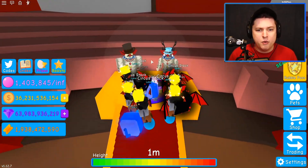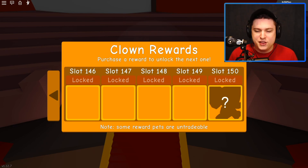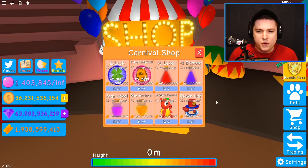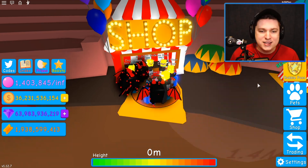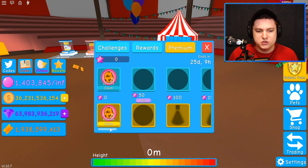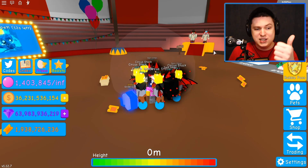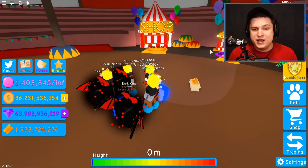First off, over here we have the Clown Rewards. This is what you will buy with your tickets. This goes all the way to slot 150, where there is the new Elephant Plushie. And then in the shop we have the new item, which is the Clown Head — you can put it on top of your pets, which is absolutely insane. And then we have the Bubble Pass, which goes all the way to the end. We have to get a lot of chests, a lot of tickets, and unlock a lot of stuff, so let's get started ASAP.